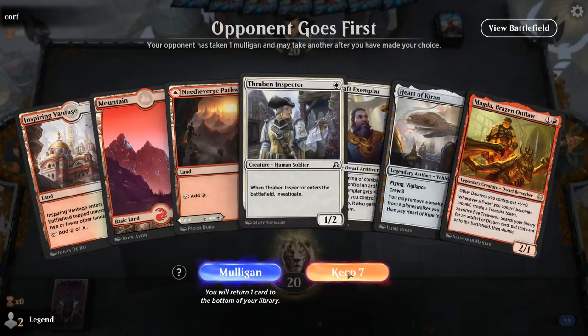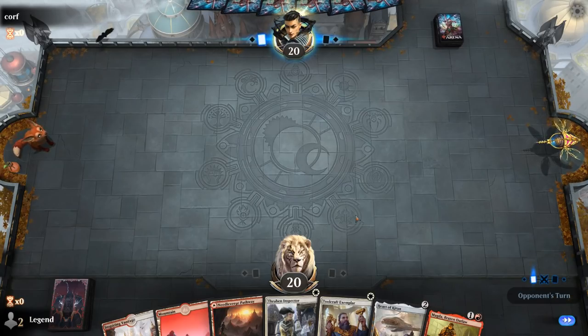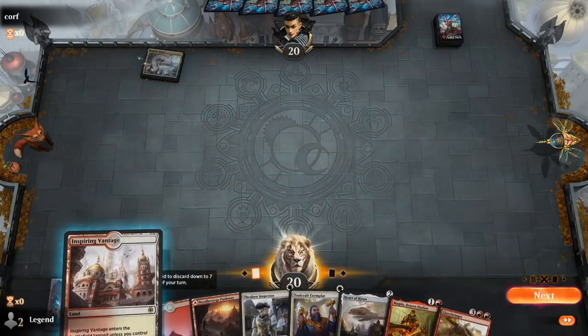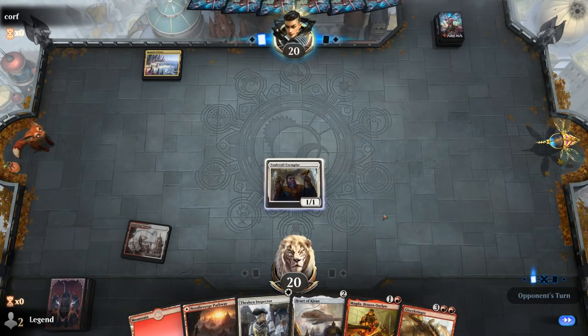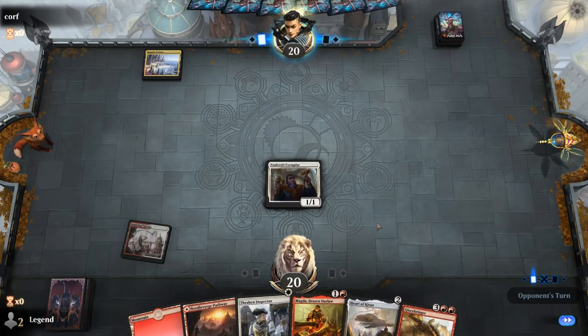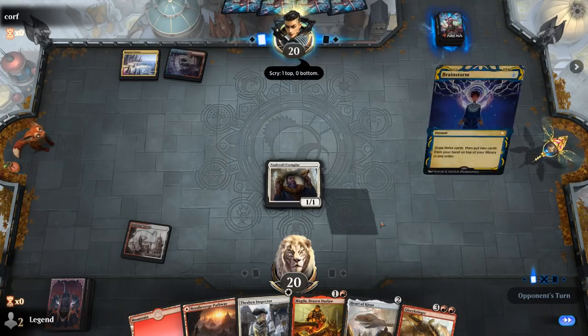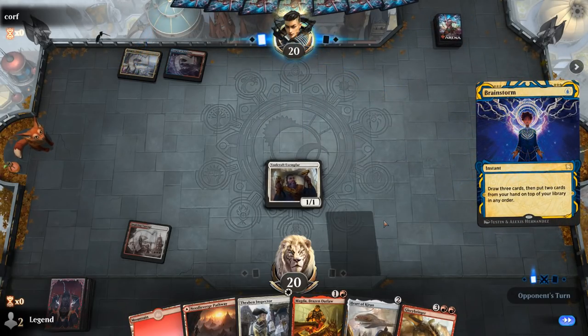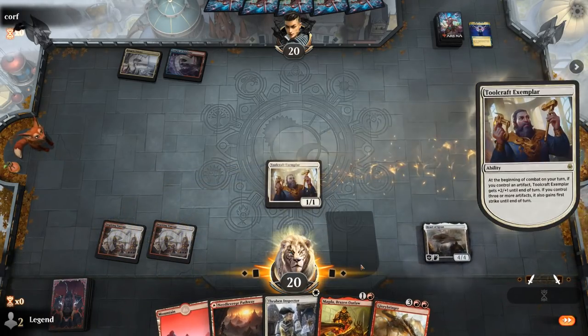We're on the draw with a nice opening hand — Toolcraft into either Heart of Kiran or Magda is a great start. The opponent is on some sort of Jeskai deck. A Temple of Epiphany comes into play tapped, followed by a Brainstorm. We connect with Toolcraft and Heart of Kiran looks like the right play so we don't overextend into a potential sweeper.